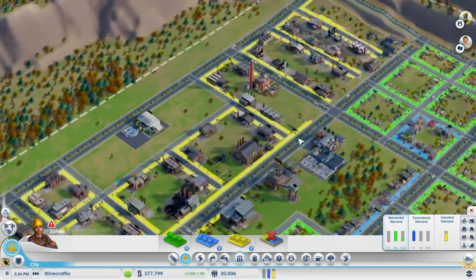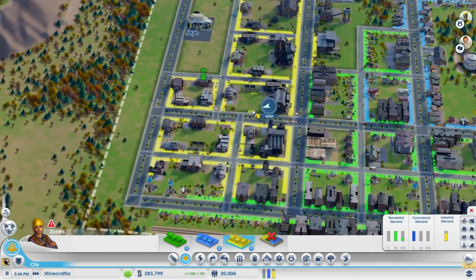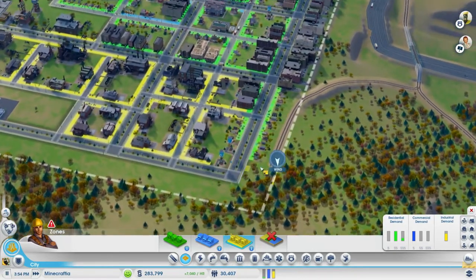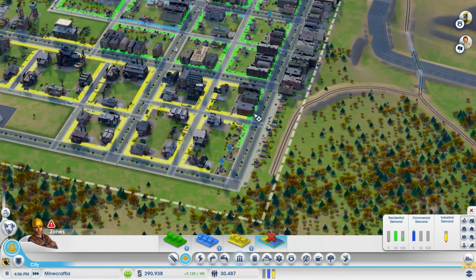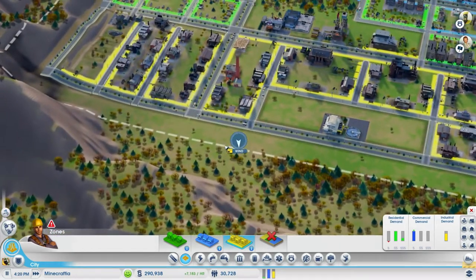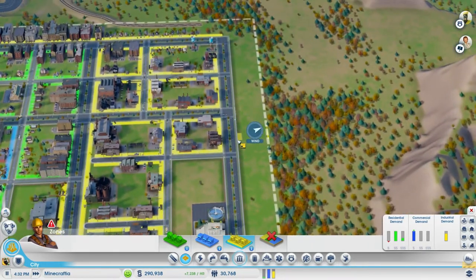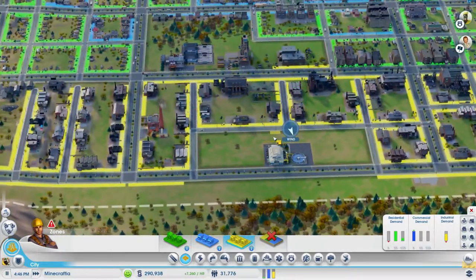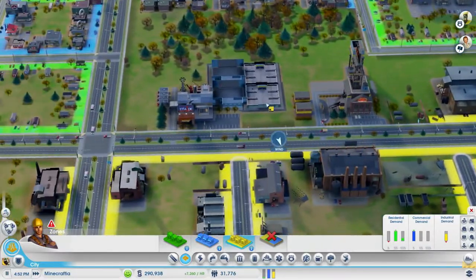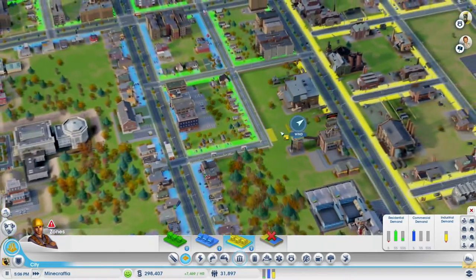More workers than jobs - zone industrial or commercial to add more. Zone a bit more industrial then. You people shouldn't be living here, this isn't a living area - this is working land. More working land. What's over here? Our trade depot - still not terribly good. What are you lot doing in your tiny little houses?